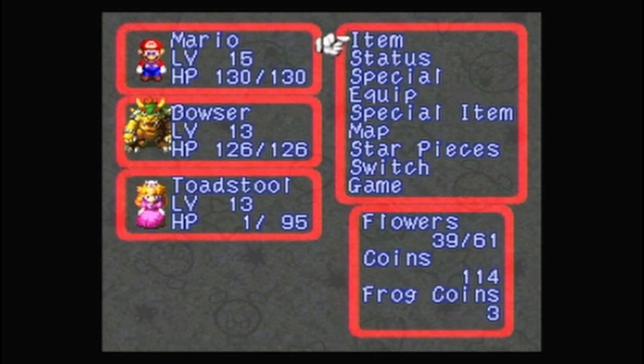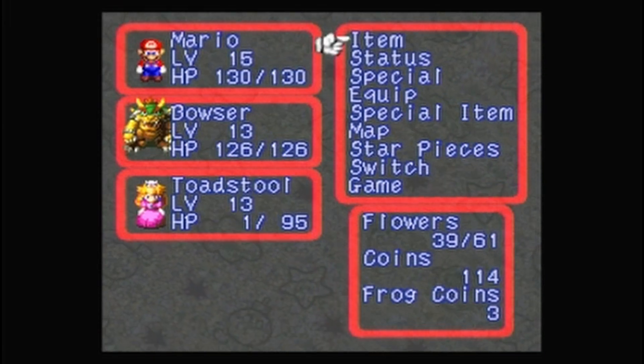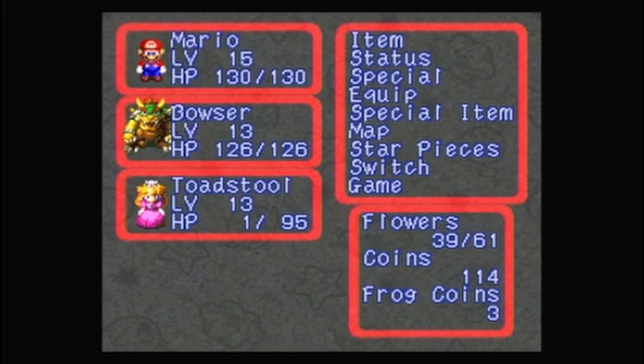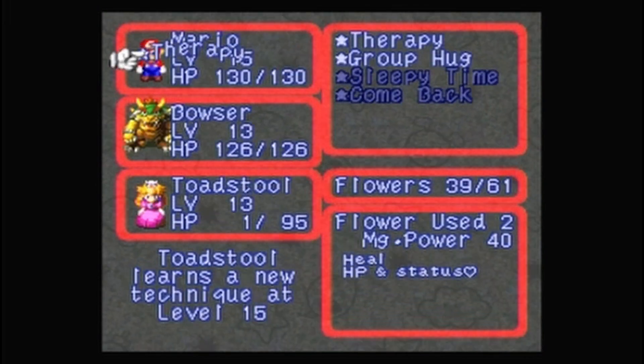Everybody took a hit! Bowser didn't level up — how is he at full HP all of a sudden? I don't know. Let's use Peach's therapy on herself.